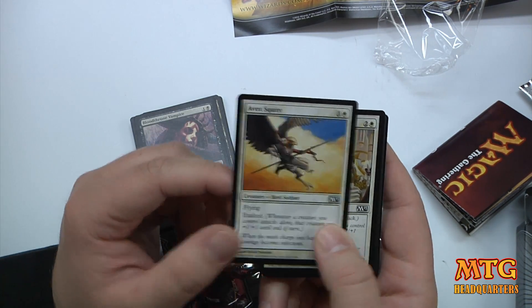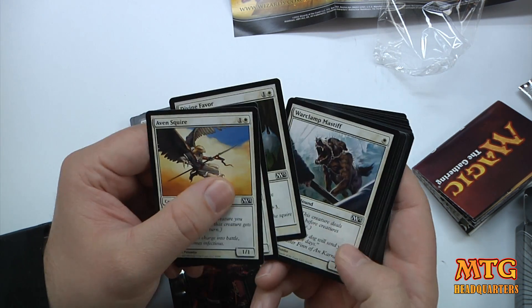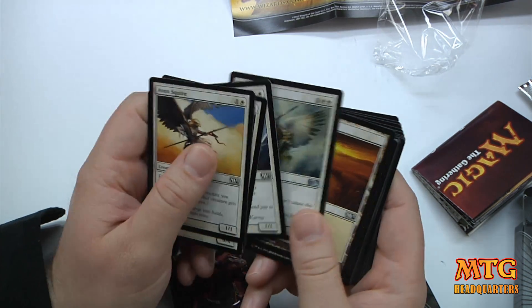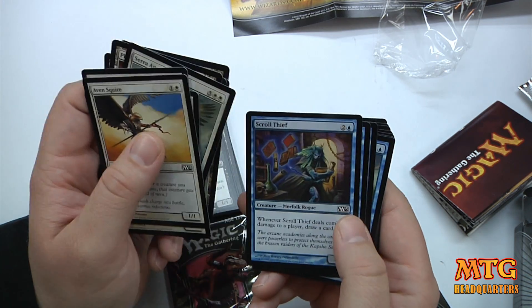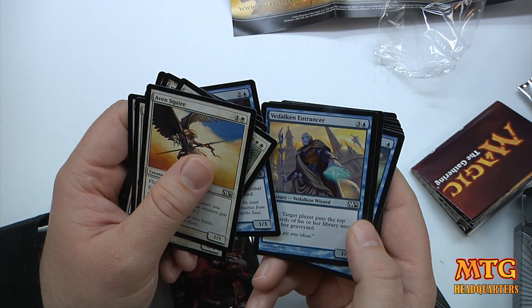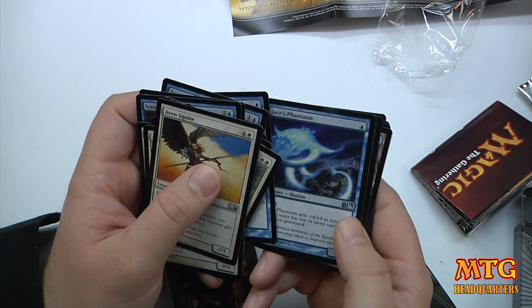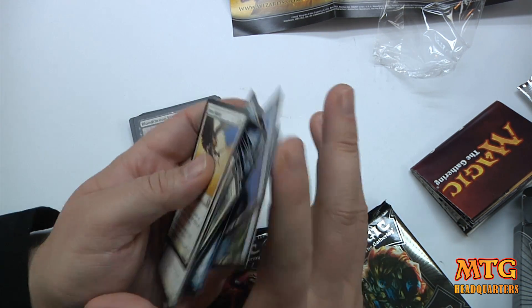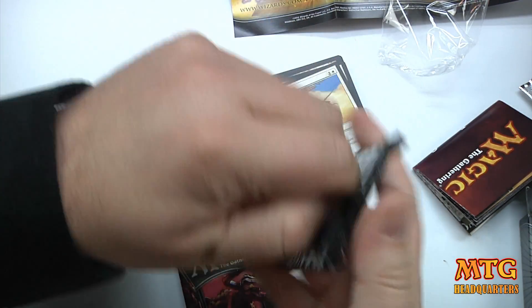In the second deck we've got Aven Squire, Guardians of Akrasa, Divine Favor, Warclamp Mastiff, and Serra Angel — that's kind of cool. There's like one uncommon in each pack it looks like. Then for the blue we've got Scroll Thief, Vedalken Entrancer, Downpour, Unsummon, and Jace's Phantasm — that's another uncommon — and your five lands. So both decks are pretty feudal, but let's see if their respective boosters can help them out.